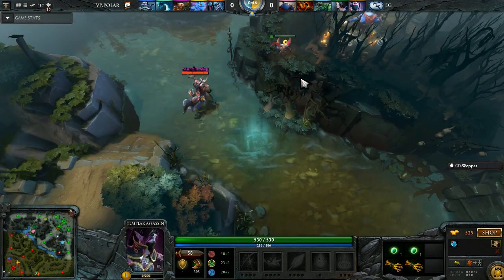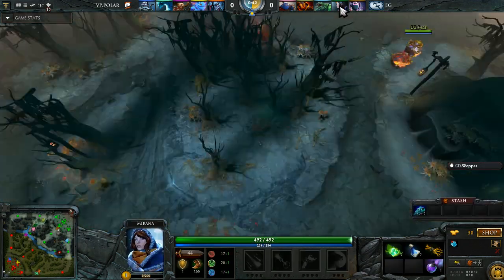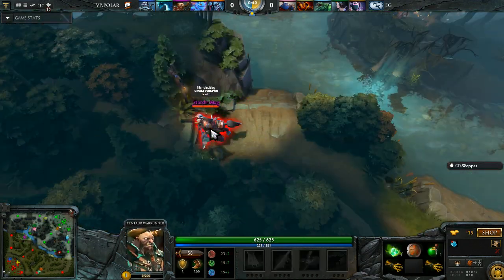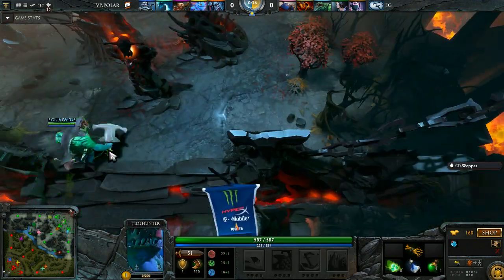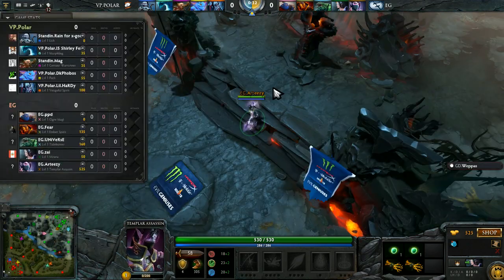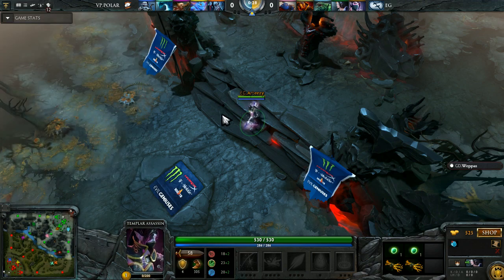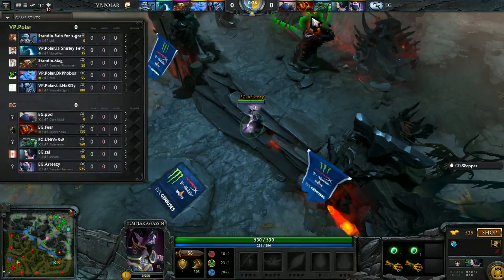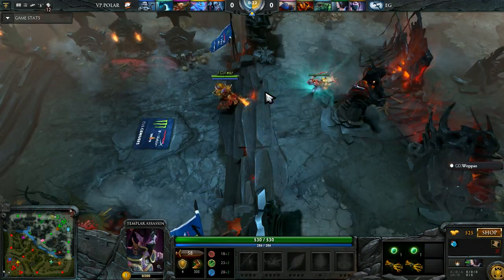The supports from EG — Ogre and Mirana — can definitely secure some ganks if they want to. EG sees the observer ward being dropped by VP Polar, and sentries are immediately purchased by Mirana. They often wait before buying sentries — seeing the ward first and then deciding to purchase, because otherwise it's sort of redundant buying sentries assuming you'll see something. That's a smart little thing that a lot of people could learn from.